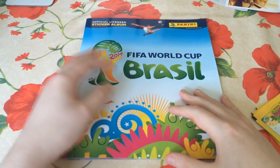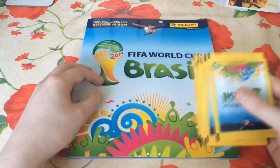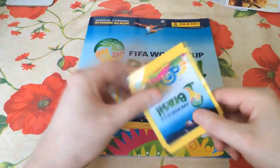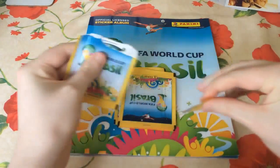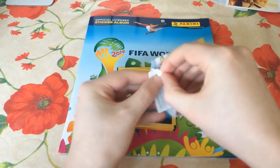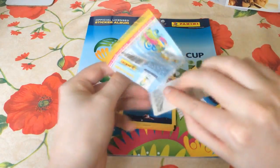Hey guys, how's it going? Tez back again with another episode of the World Cup Sticker Book Collection. Almost said here on Xbox One — it's not, everything else on the channel is on Xbox One, but we're opening some more packs today. We had some fantastic pulls in the last episode, putting Iniesta and Angel di Maria in the first two cards alone, and then we pulled Sergio Aguero and Wanmata a little bit later on, so we're doing quite well so far.